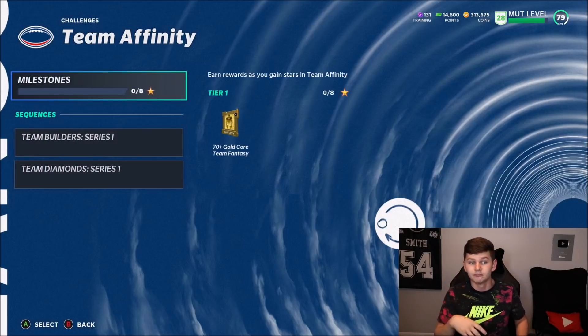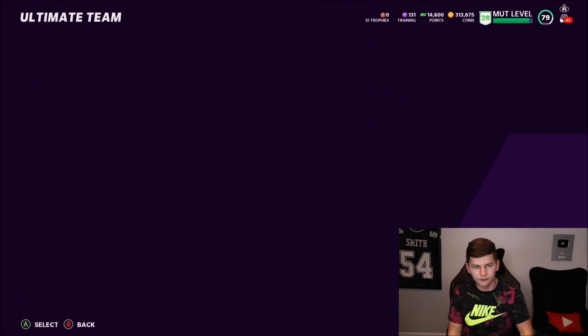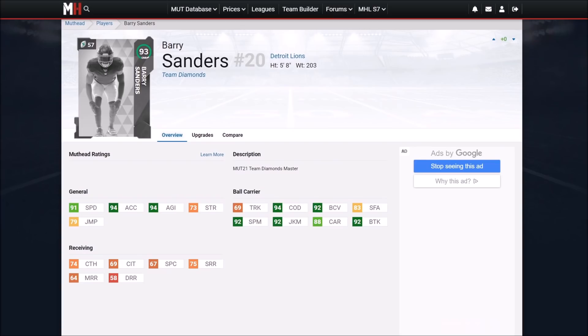The one thing I'm a little disappointed with is I thought we'd get way more team builder players for free, but there is a set you can do if you want the Johnny Smith or other players. Now let me show you Barry Sanders' stats: 91 speed — holy crap — 94 acceleration, 94 agility, 94 change of direction, 92 ball carrier vision, 92 juke and spin, and 92 break tackle. Wow, that is absolutely insane.